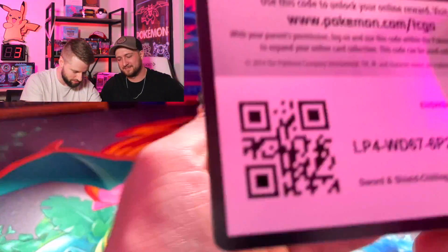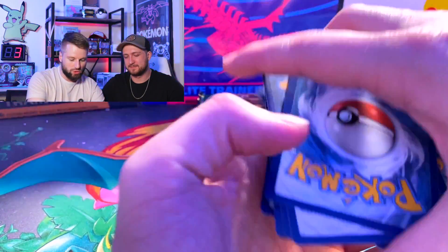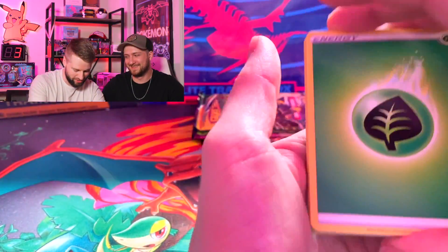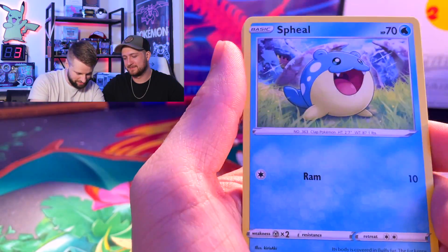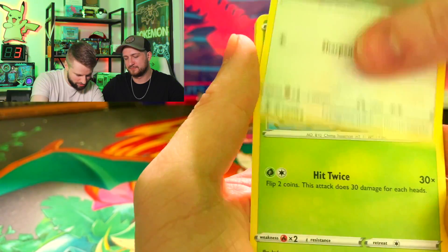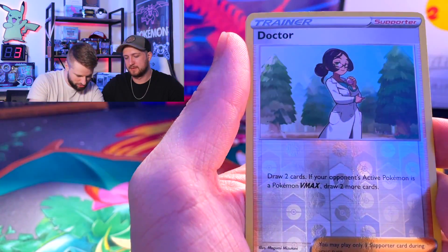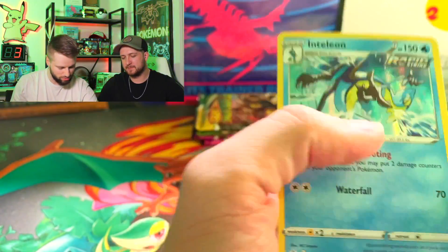It's always a wrestle match with the packs. Get your code card! We got a theme going here. Cards pulled from Rebel Clash: Lairon, Haunter's Field, a Brawler, Grookey, and Inteleon doing a backflip.